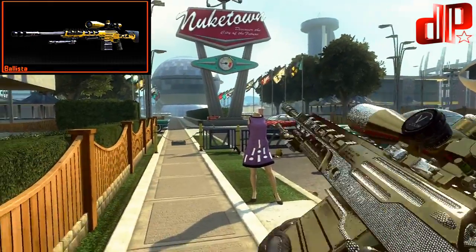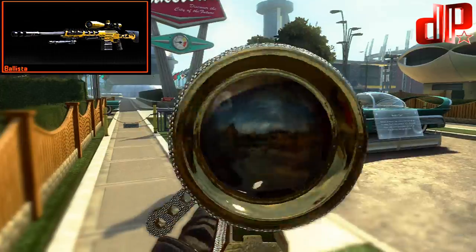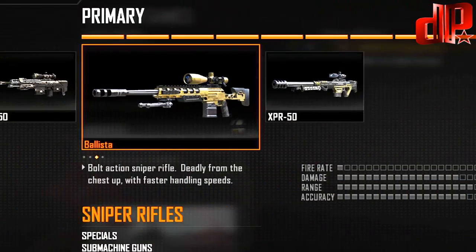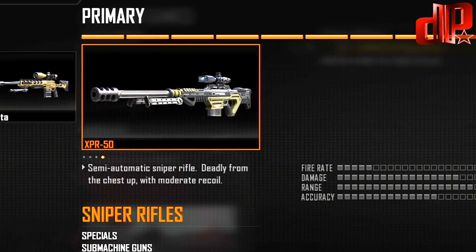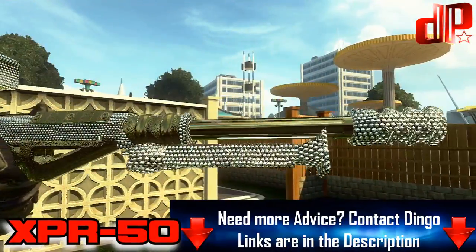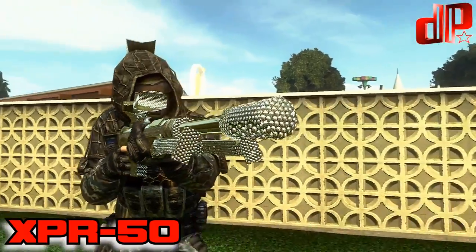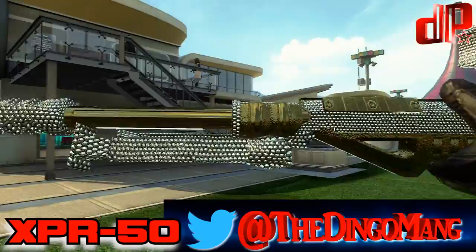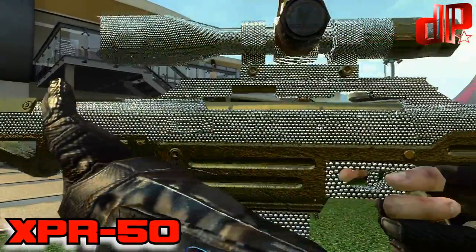The DSR is a sniper rifle by all terms — it's best used for actually sniping, hard scoping in on your targets. This gun drops people and has a reasonable fire rate and clip size. The Ballista is most likely the best sniper for trick shotting such as quick scoping. Its bolt action has a very minimal amount of time before you can fire the next shot. It's also the only sniper that you can remove the sights from and take down to the iron sights.